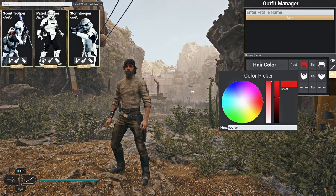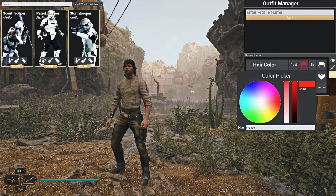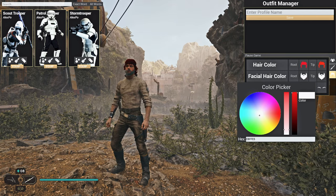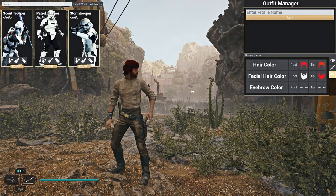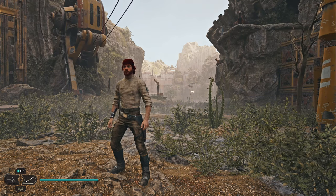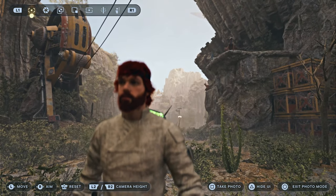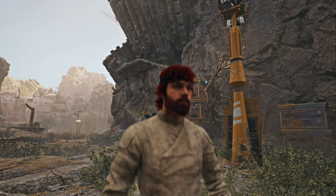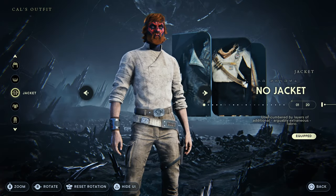Right here on the root and the tip you can change the hair color quite a lot. I could activate photo mode to see it better but photo mode is blurry as all hell. You activate it with K. If I go into customization...